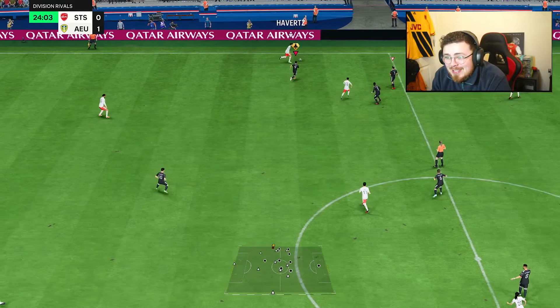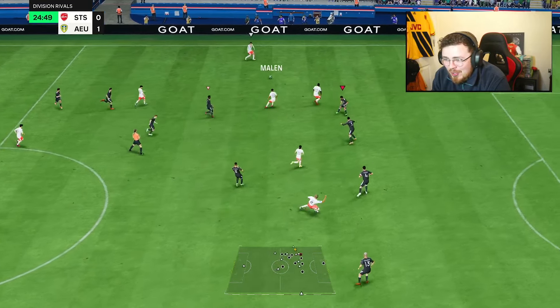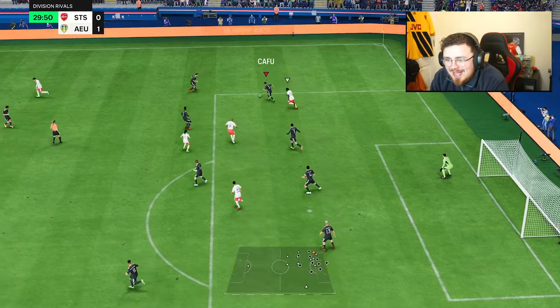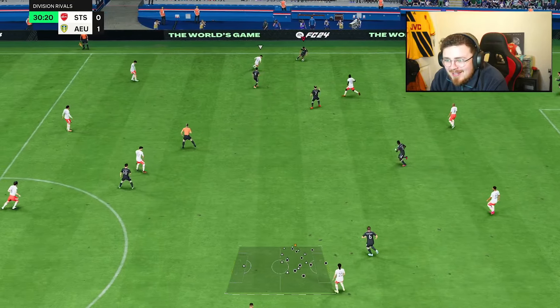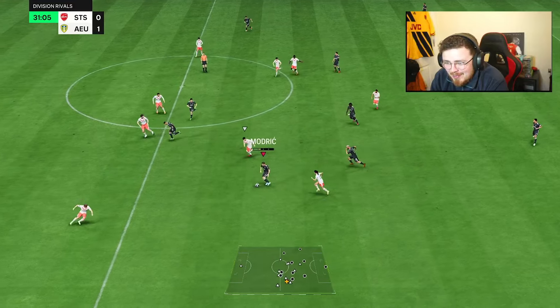He could have gone down and got the penalty, but I don't mind the fact that he's a physical player and stays on his feet — creates the chance. That's the issue with a 44 finishing, it's going to let you down there. But we've made up for it. Cafu's quick — he's switched on, makes the challenge, and delivers a fantastic crossfield ball to DeMarco on the other side.